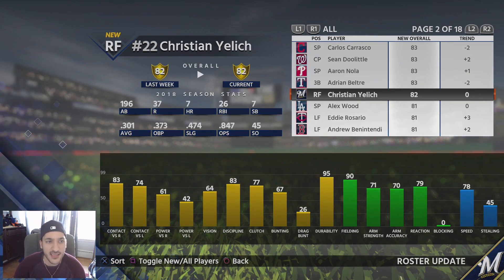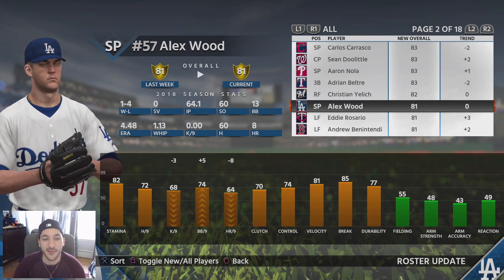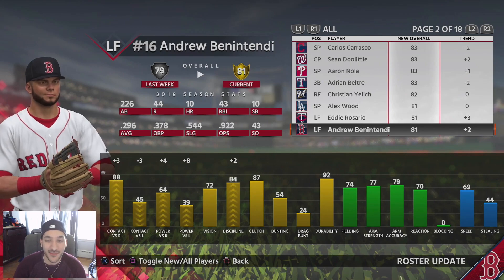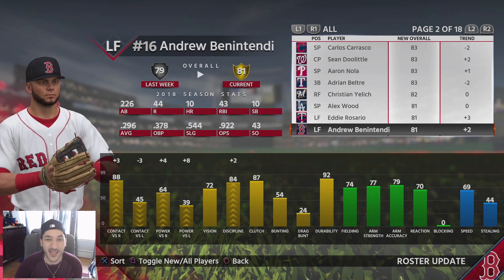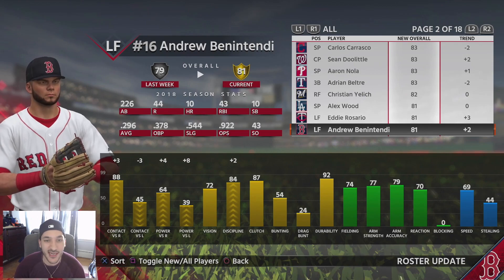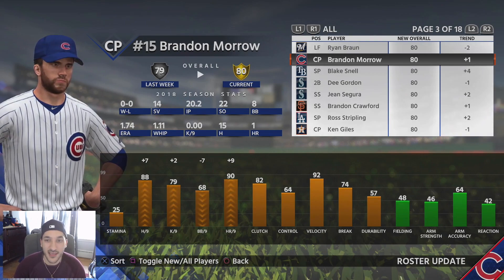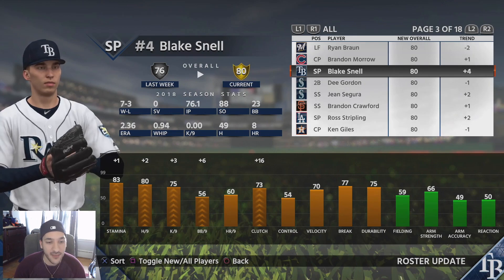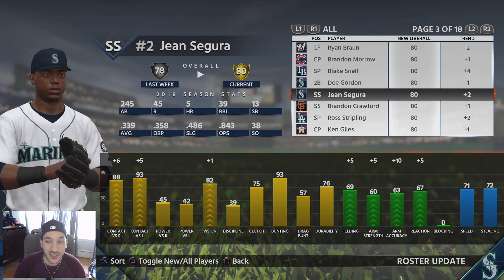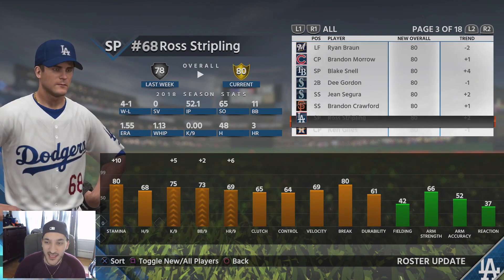That makes it much easier to complete the Rangers collection. Alex stays the same, though his position changed. Alex Wood got some upgrades and some downgrades — I expect more downgrades since he hasn't been playing well. Eddie Rosario goes up to gold, Andrew Benintendi goes up to gold, Ron Brown goes down, Brandon Morrow goes up to gold, Blake Snell goes up to gold with plus four, Dee Gordon goes down one due to a position change, Jean Segura goes up to gold, Brandon Crawford goes up to gold, and Ross Stripling goes up to gold.